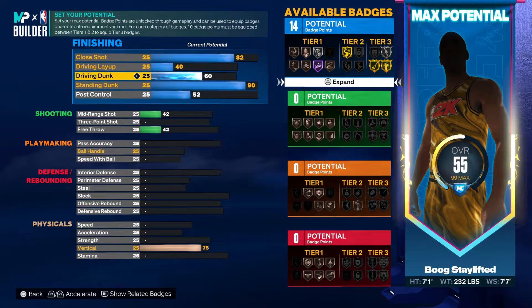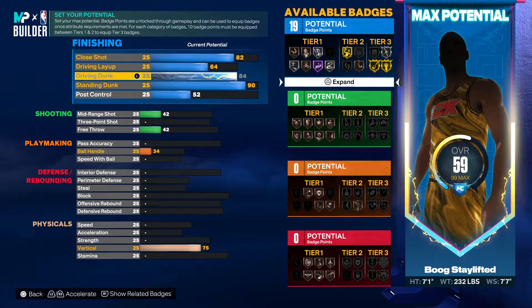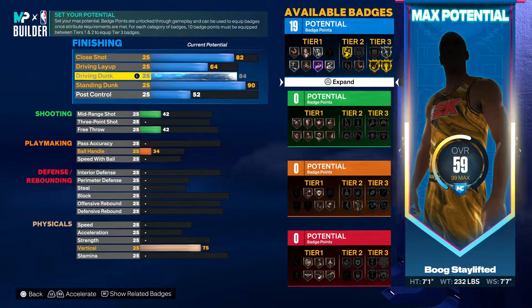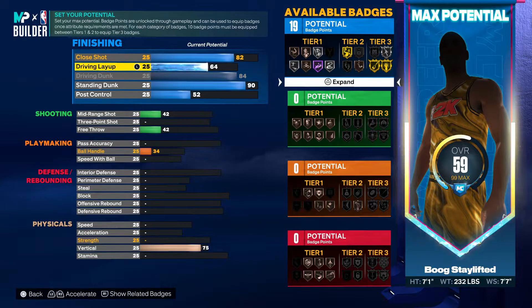The driving dunk is kind of what's taking this build over the top, so we're gonna max this out. You get an 84 driving dunk and that's actually gonna give you the pro driving contact dunks. You're gonna have elite standing contact dunks and pro standing contact dunks, but then you're also gonna have the pro driving contact dunks — this is really just too fire.